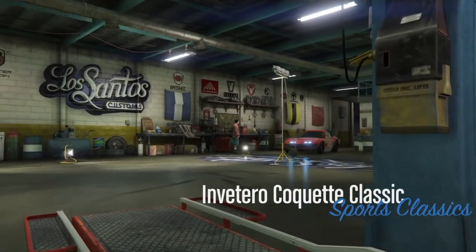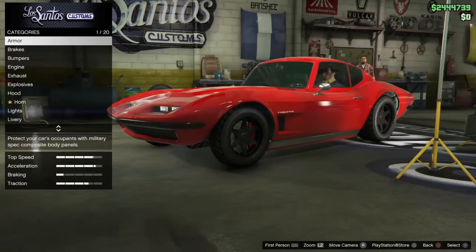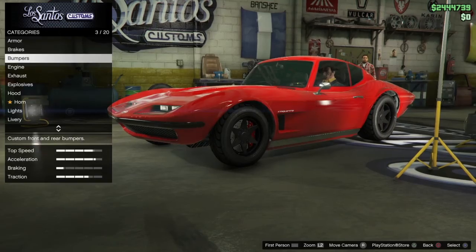Hey everyone, Psychedelic Gaming here with a guide on how to make Letty's 1966 Chevrolet Corvette C2 Stingray from Fast 8. You'll want the Inventero Coquette Classic.